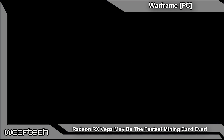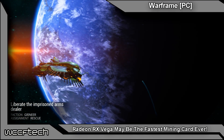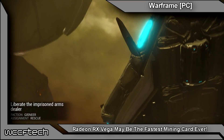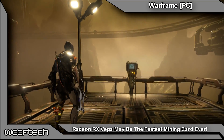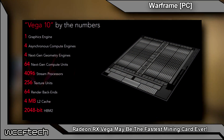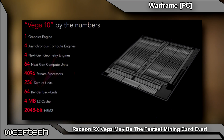Welcome back to WCCF Tech TV, everyone. This is Keith, and I'm going to have to eat a few of my words. In a previous video where we talked about the potential for RX Vega and mining, I had made the comment that I didn't anticipate the mining performance to be much improved over the Fury X — somewhere around the ballpark of 37 to 39 megahashes per second when referring to something like Ethereum mining.